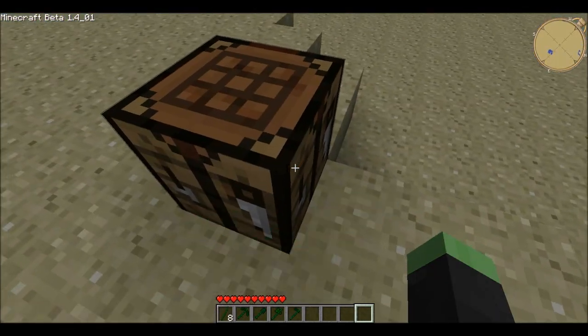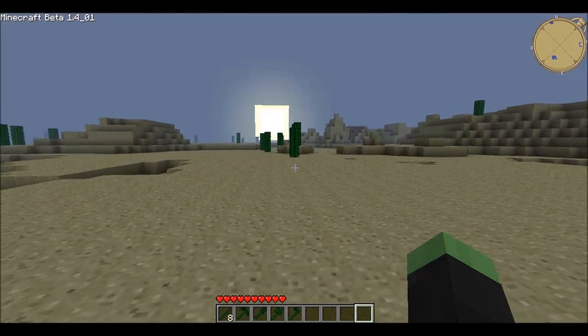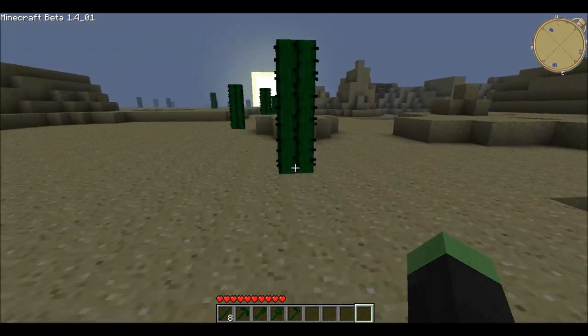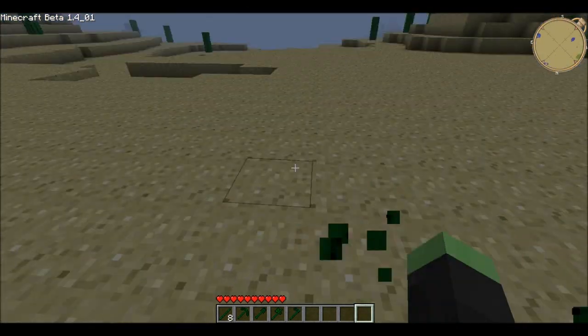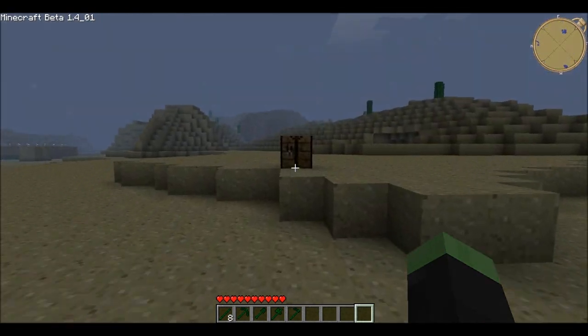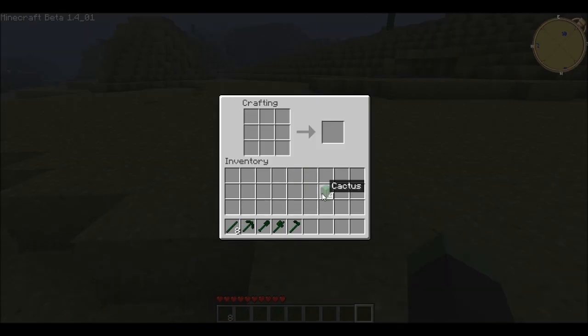We need one more cacti to make a sword. It's basically just like a sword, except with cactus sticks and cacti. Let's do this quickly. And there it is — cactus sword.